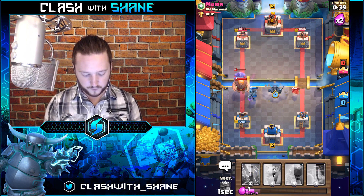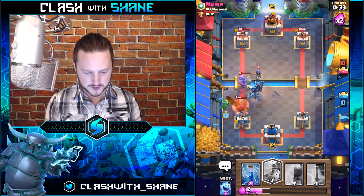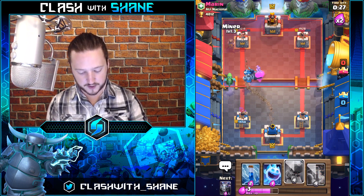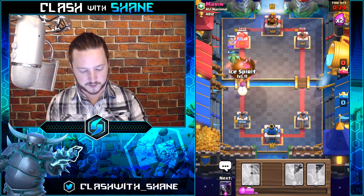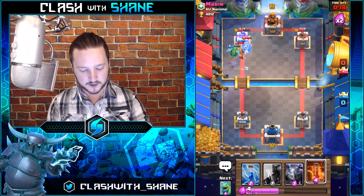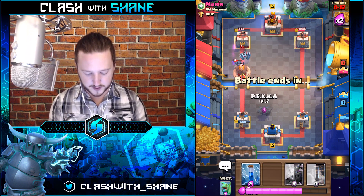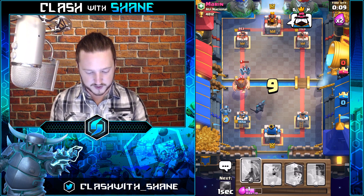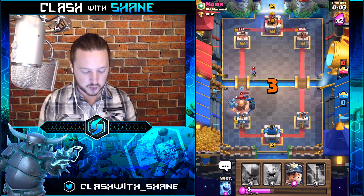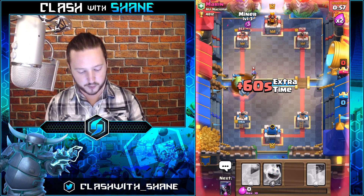Pekka over here to pull the Giant — yes, there we go! We're gonna kill that Giant. Pekka kills the Bowler, and we'll use a Miner on the same lane because we've already invested so much elixir there. Battle Ram, Ice Spirit for support — he might do Bowler here, but we'll Freeze the Mini Pekka and Poison as well. Battle Ram connects — nice! Baby Dragon does some nice splash. Let's go Pekka here for that Giant, Mega Minion over here, zap all this. Kill the Mega, kill the Giant.